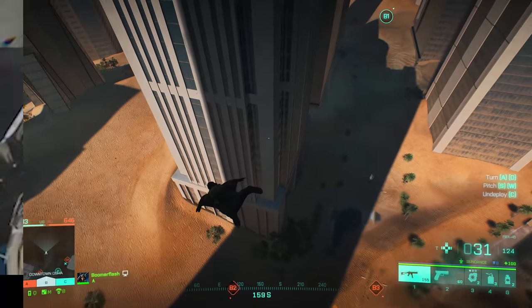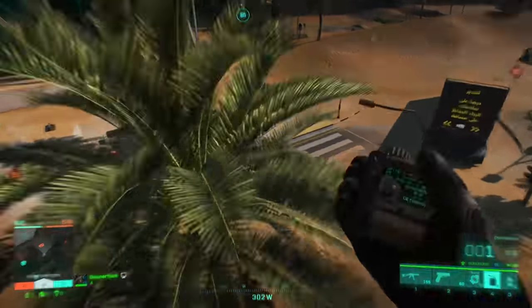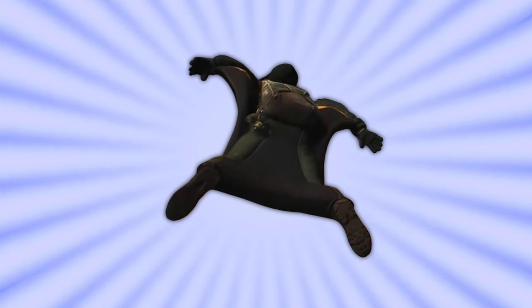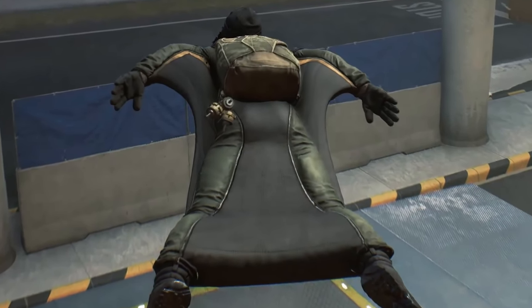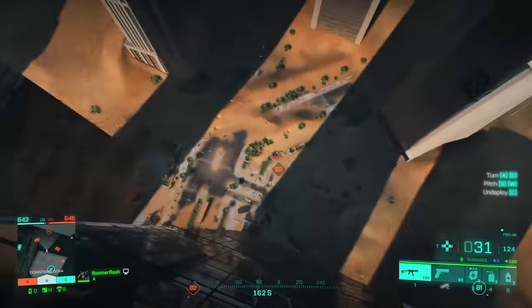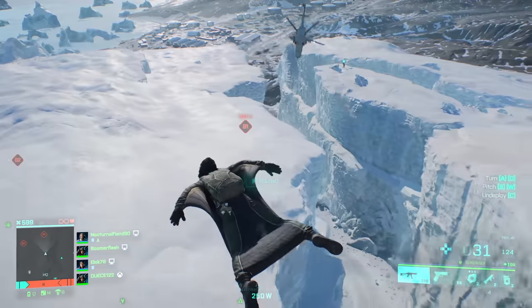Starting off with number 10, you can do some crazy stuff with the wingsuit. The wingsuit, which you can use if you select the specialist Sundance, is fun to just screw around with, but you might not realize how effective it can be. On top of being great for getting around the map quickly, you don't actually need to get very high up to start gliding. It has to be higher than something you can vault on top of, but only just barely.